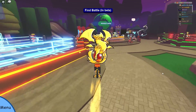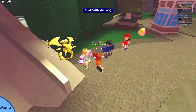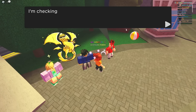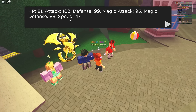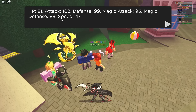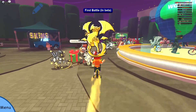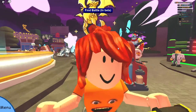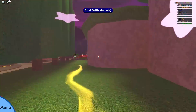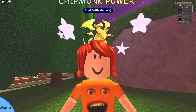Before we get into it, I want to show you guys these stats because I got a feeling some of you are going to want to see them. We have 81 HP, 102 Attack, 99 Defense, 93 Magic Attack, 88 Magic Defense, and 47 Speed. It's very average. If you want it to be better, it should have some Magic Attack taken away and put into Melee Attack or Health. But hopefully everyone enjoys — let's just hop right into it.